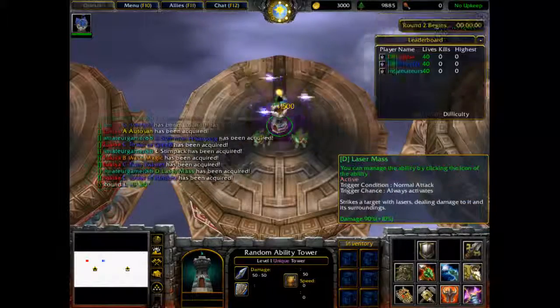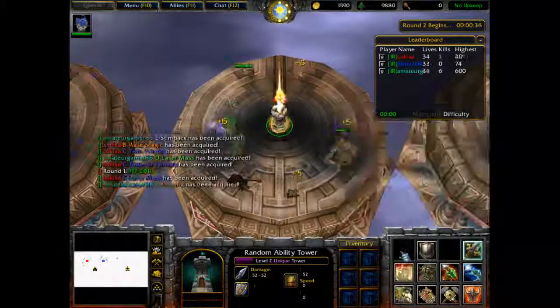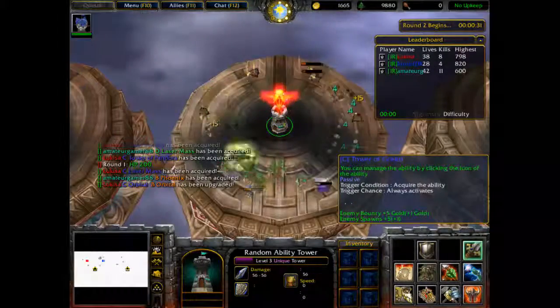I'll get Tower of Greed I guess. Let's remove Stone Emperor. Stimpak, Laser Mask — well, I guess I'll have this then. Yeah.